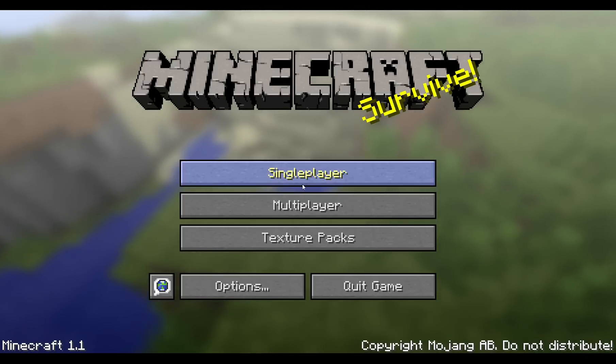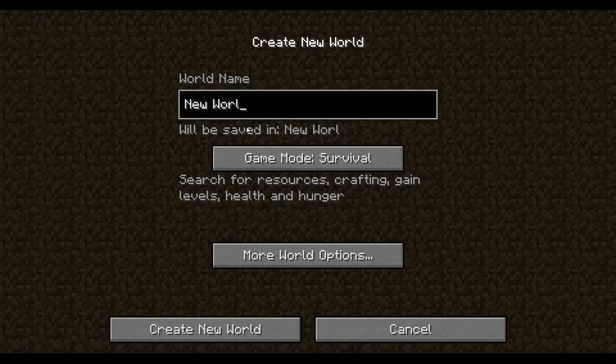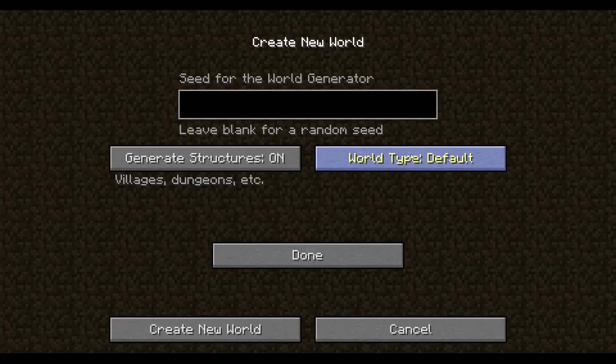We're going to go to create a new world. You've got the full option, and you can also change it to super flat. So let's try and look at it.